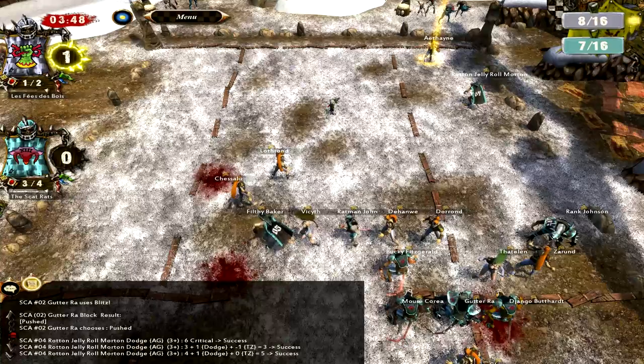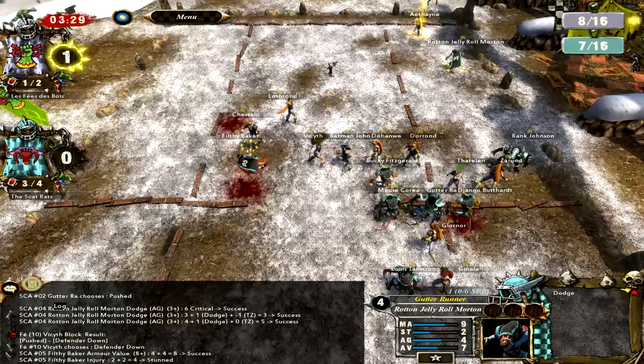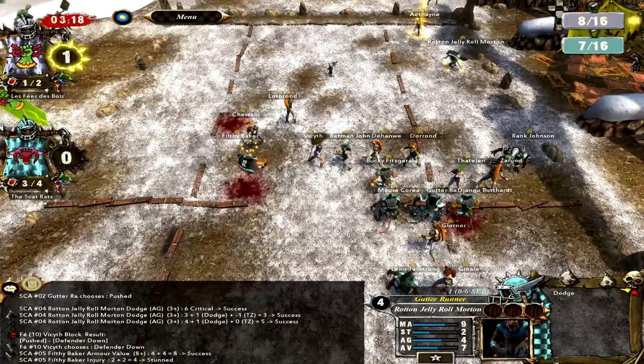I actually got decently lucky with the dodges in this game, and you'll see that later in the next half. It's like, how did I do that? Agility teams are all about the BS rolls - Elves, Skaven, BS rolls. That's just what they do, that's what they excel at. You think, hey, that's a 1 in 200 chance of working - that's got a better chance of working than a single go for it. I'm telling you.